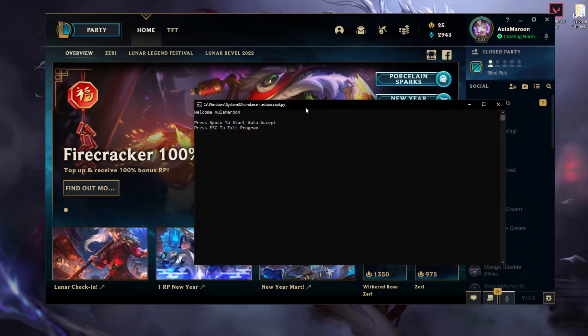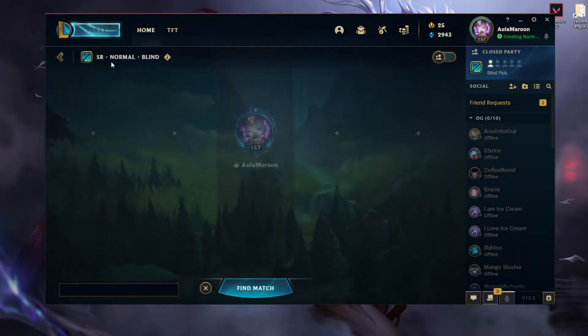As you can see it says 'Welcome' and then your summoner's name. In my case it's going to be 'All I'm a Rude', so it says 'Welcome All I'm a Rude'. Now what you want to do is go to whatever game mode you want.